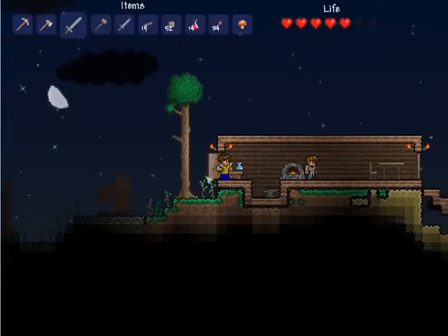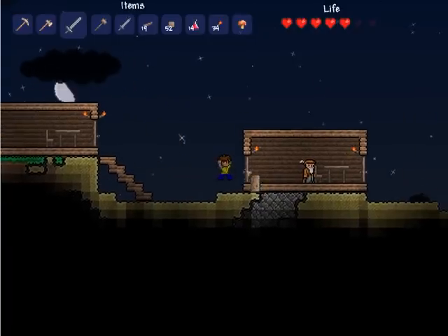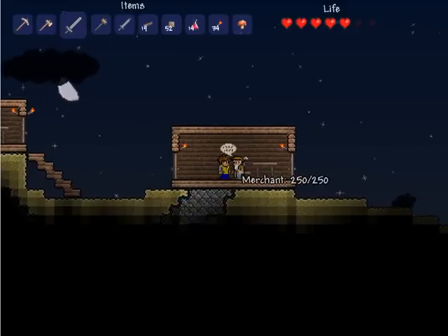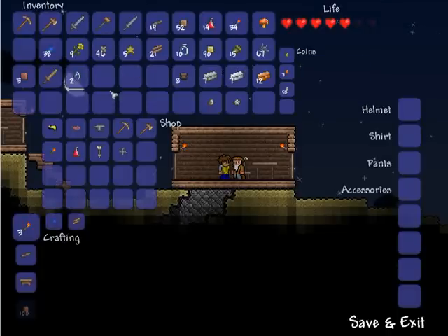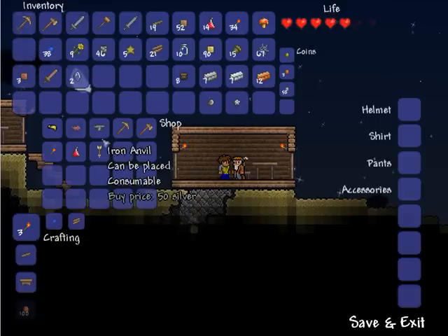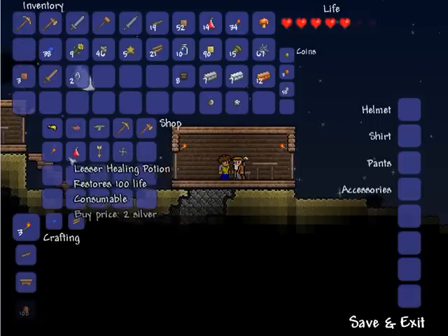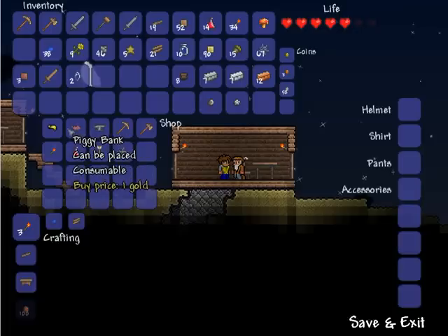So I go in here and over to this side. Make sure the NPC house is at least a little bit away from your spawn so you don't spawn inside of it, or else make it level with your spawn. And then you can trade with them — left click to buy one, right click and you can buy as many as you want. Piggy banks are kind of like a chest but only you can open them, which makes it good for bringing a character into multiplayer so you don't lose your stuff and people can't steal from chests.